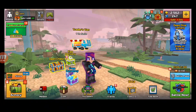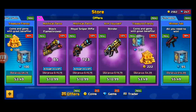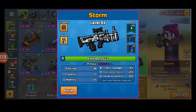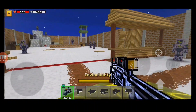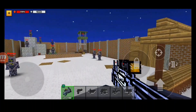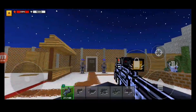Hey guys, this is EnerG and welcome back to a Pixel Gun 3D video. Today we're going to be talking about aim and screen rotation in Pixel Gun 3D. Let me grab this weapon right here — aim is pretty simple, it's just aiming at an opponent and shooting at them.